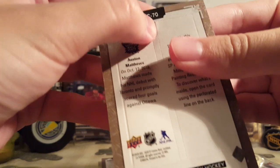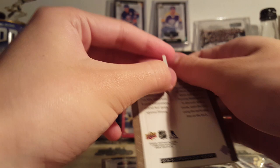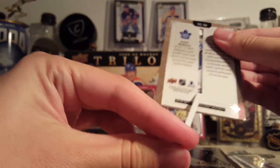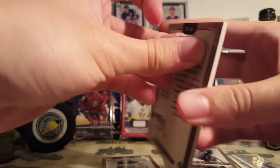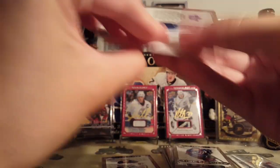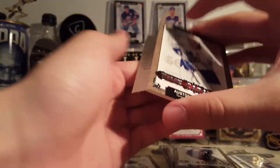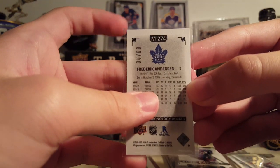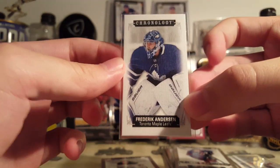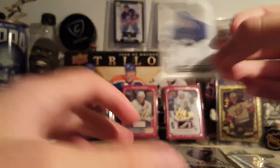Austin Matthews time. Freddy Anderson. Not autographed, of course. Matthews' former teammate, 36 of 60. I think that's Jack Campbell's jersey number. Jack Campbell's a superior goalie.